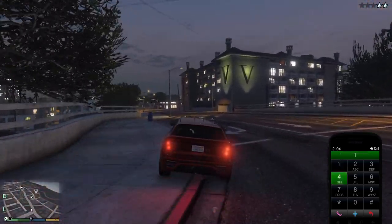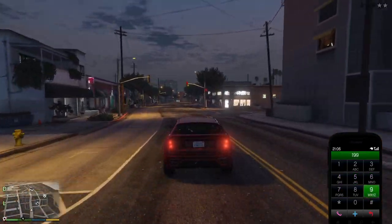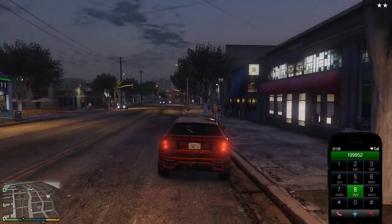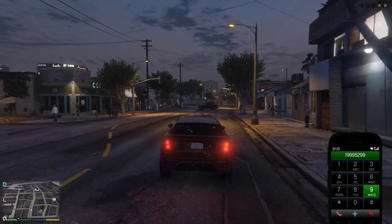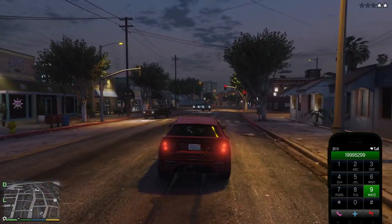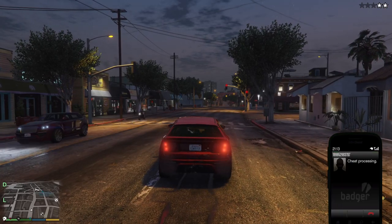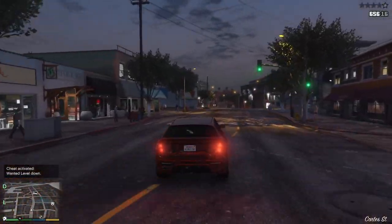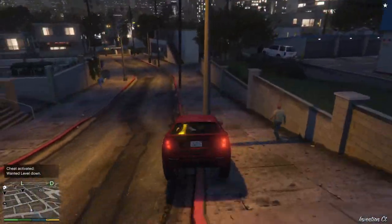You're going to call this number: 1-999-529-9387. As it's activating, it lowered — now I got another star, so it went to two stars, but you can repeat it by doing the phone number again.